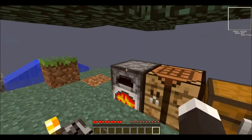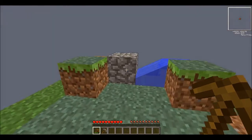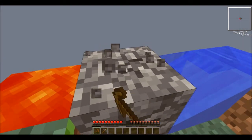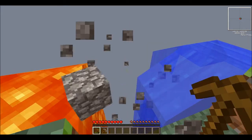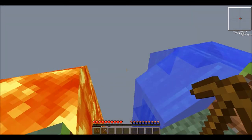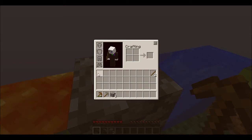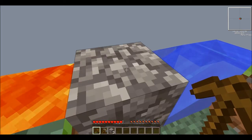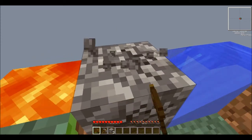I'm just gonna have it on Easy mode. My hunger doesn't go down that much — my hunger will go down all the way, but my health, once I'm starving, will only go down halfway. So that's good. I wanna see how much cobblestone I have — I have three. I think I'm just gonna dig until I have enough, cause I wanna expand this and actually make a proper cobblestone generator, cause this one's kinda crappy.